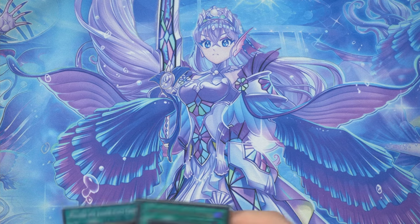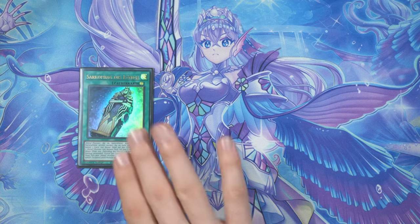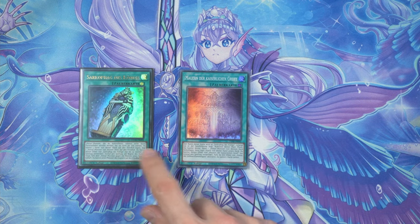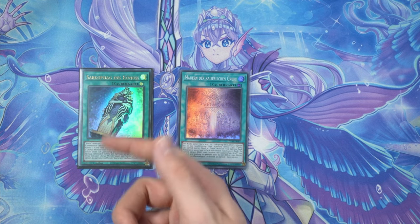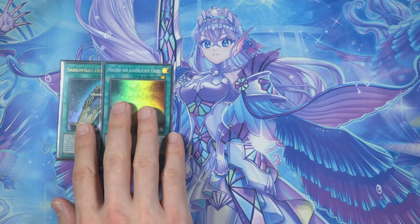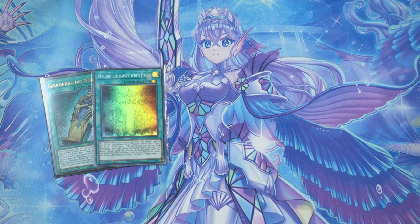Now let's talk about cards and engines that didn't make the cut. Starting small: the second Iankh — I'm heavily considering it, I'll have to test it, but one works fine and maybe a second works better. Then there's the field spell for the Horus cards — it gives you access to M'Seti and then gets you Iankh anyway, but it's not as beneficial as Iankh itself. It's also a field spell, and you really want to search other cards with Terraforming.